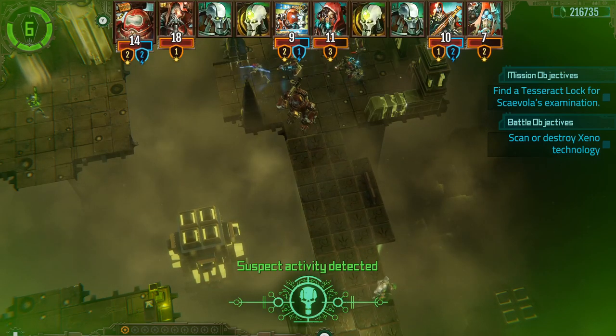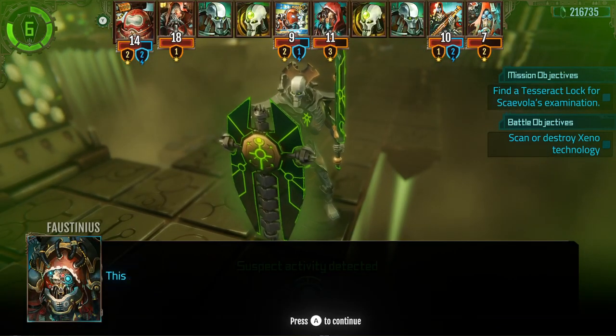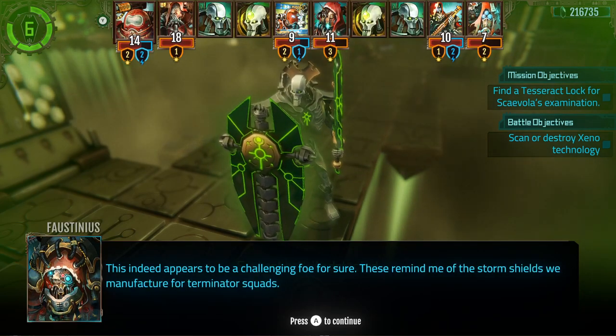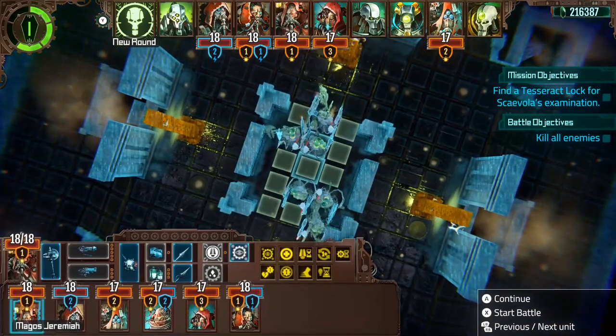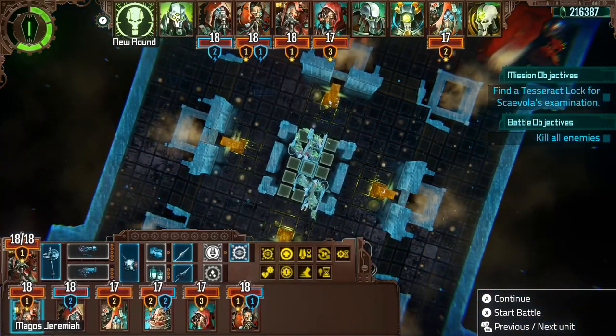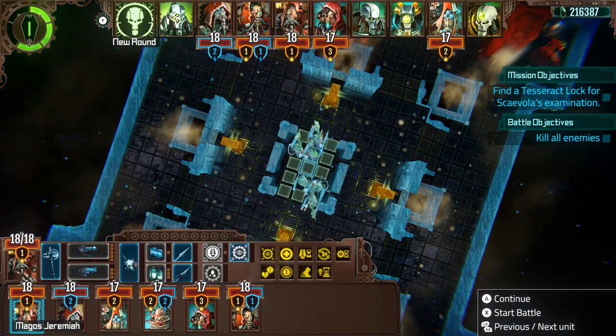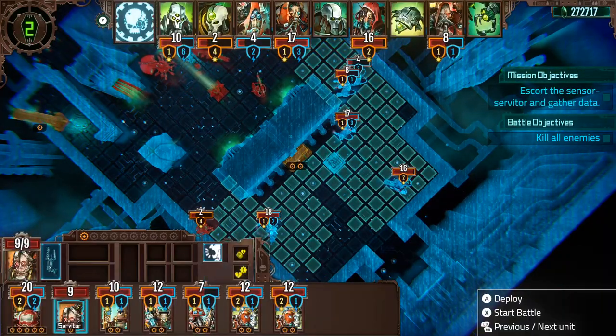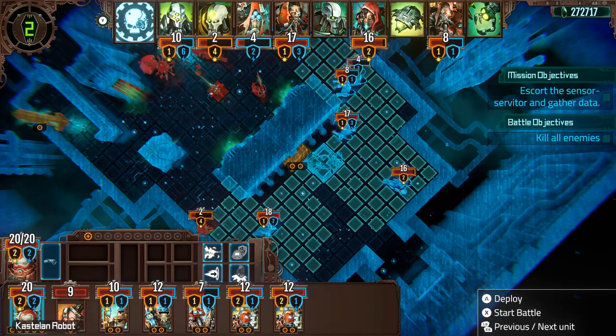Each chamber may offer great rewards, but like all good 40k narratives, there is a risk as danger may be just around the corner. That danger comes in the form of encounters. All encounters begin with a deployment stage where you tactically place your units — this could be a small area or a divided deployment, mixing up each and every combat.